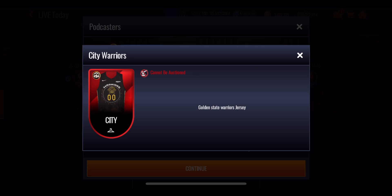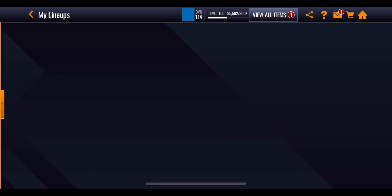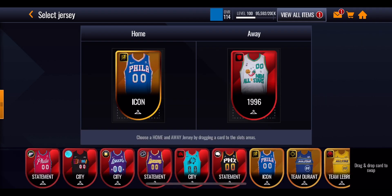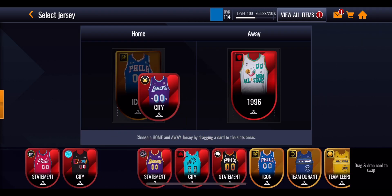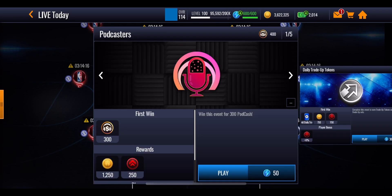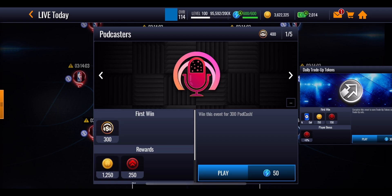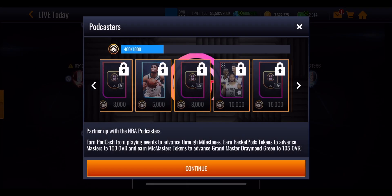At 22,000 points you'll get yourself a City Warriors jersey which gives you a slight boost. I recommend going to the team you're using to play through the events, scrolling to the jerseys, and equipping it in either home or away — it doesn't really matter. Every time you play through an event it'll give you slightly more than 300 points. Just like I've currently got a plus 6% XP player bonus, it works exactly the same way for those extra pod cash points.